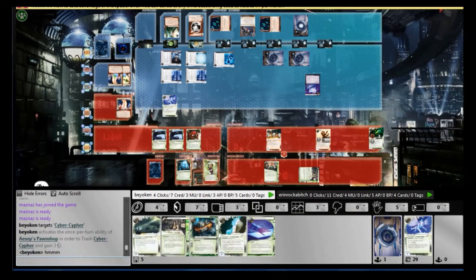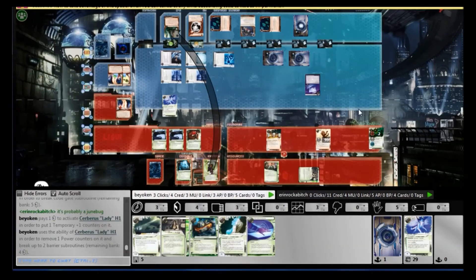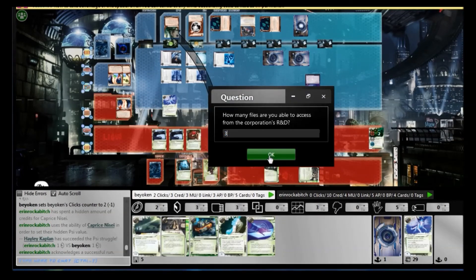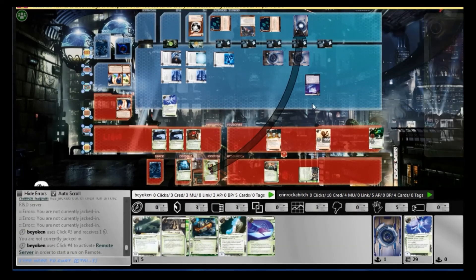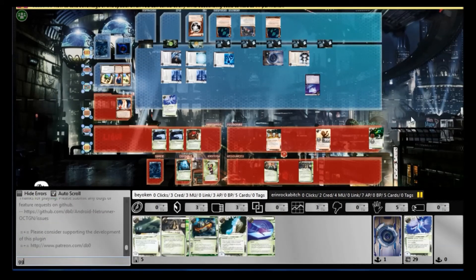At this point I realised that there was no point running through the remote. My only avenue to even have a remote chance of winning was to run R&D and hope to top-deck 2 Niseis, and that's after killing the Caprice. So that's exactly what I did — I ran, I paid through. Thankfully the Eli is easy to break with Dog. But I quickly realised that I was ending the run with 3 credits because I spent 1 psi credit, so I couldn't steal any NAPDs. But it doesn't matter — there were no NAPDs for the picking, there weren't any agendas in fact. So I called game, ran the remote for the sake of it, and yup — it was a Lotus Field. I would never have been able to get through that.